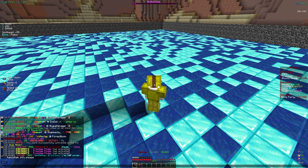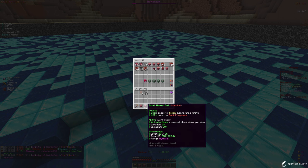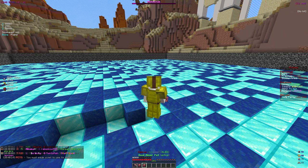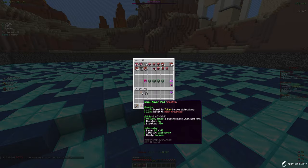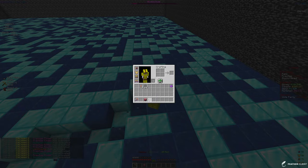I think we only have a common one - let me double check. We do have a mythical one, which has a way bigger boost than the common one. Let's deactivate that and activate the mythical one, and I'll store the other one away.